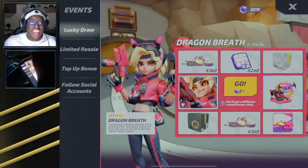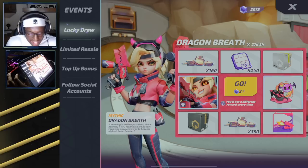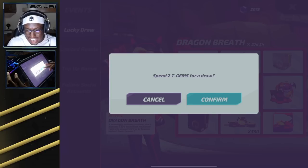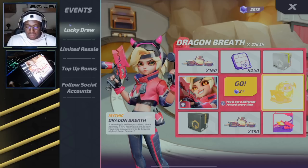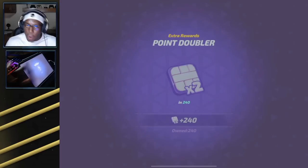Let's go, we have ourselves a very sick skin here for Aletta - it is a mythic Dragon Breath and the animations on this thing are insane. I am looking forward to getting this. As you guys can see I have spent a lot here on the gems, we had to cop ourselves a 100 pack to get ready for all of these amazing skins that are going to come out.